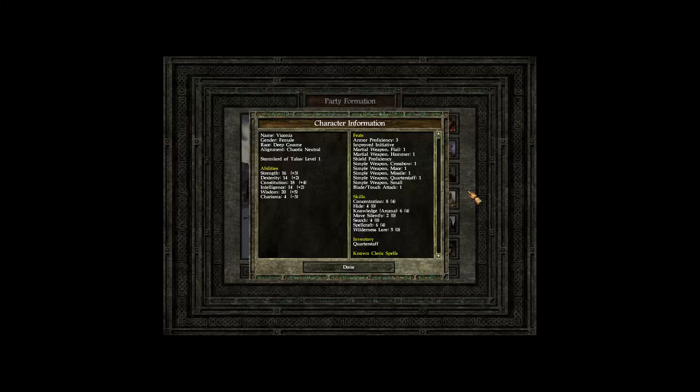Next up we have Viconia. She is our female deep gnome, chaotic neutral Stormlord of Talos — so another cleric. She's not so much of a frontliner, though I'll probably put her in the front line as well, but she's going to mostly be a support caster: buffer, debuffer, all that jazz.